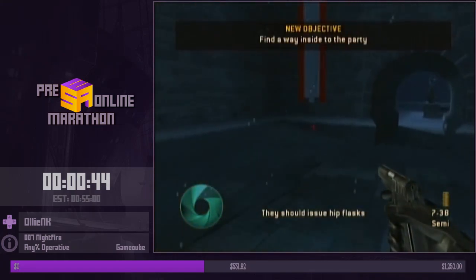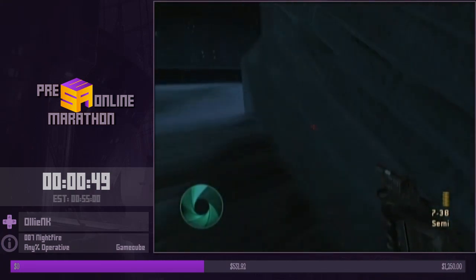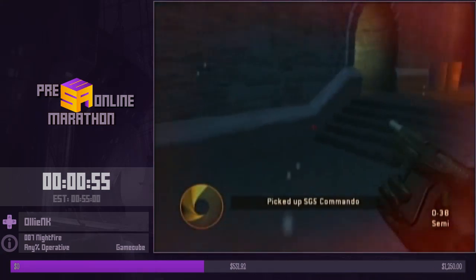The second thing to mention about movement is that we tend to jump upstairs because when you walk up them it just takes forever for some reason. 30 seconds in and I've already sworn and messed up.